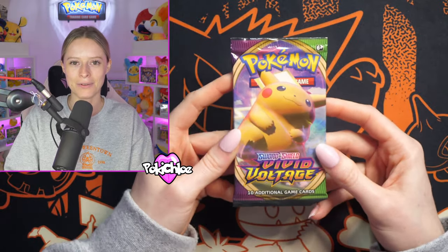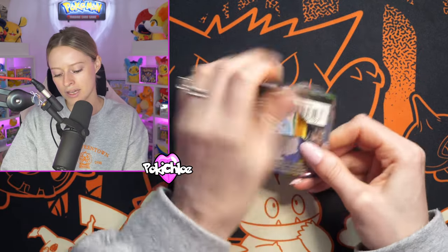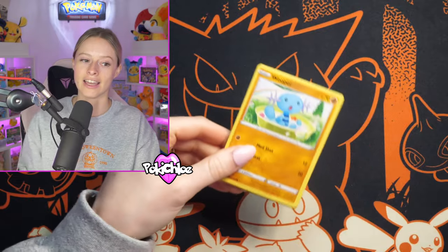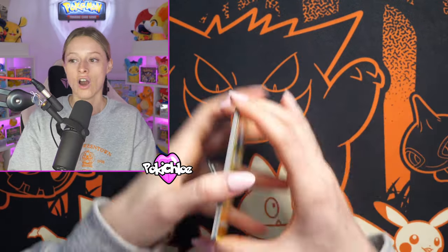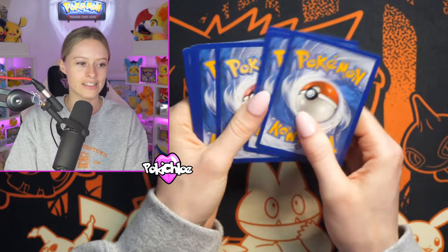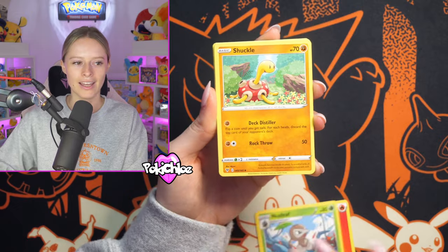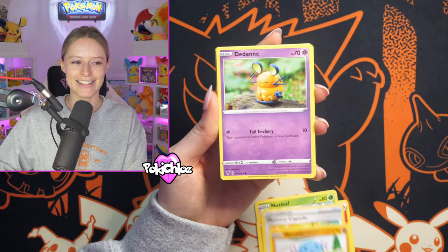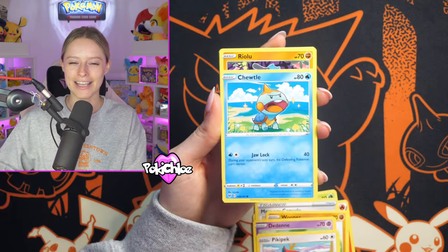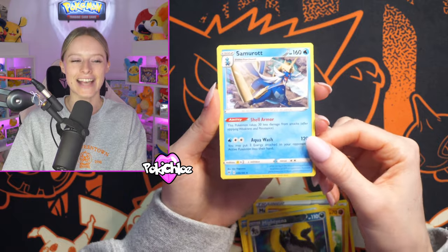Can we do the impossible and pull that Rainbow Pikachu — Chonkachu, should I say — again? It's on the pack artwork, so maybe it's a sign. When I pulled it the only time, for someone on stream, it takes a good two to three seconds to register before you go 'oh my God.' We get a Samarok non-holo.